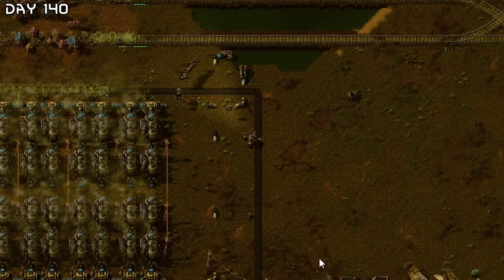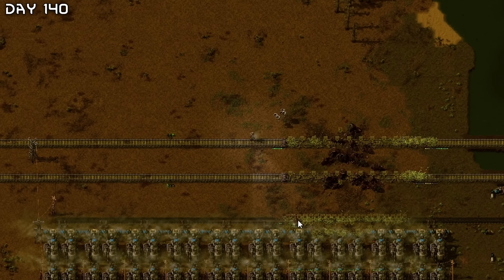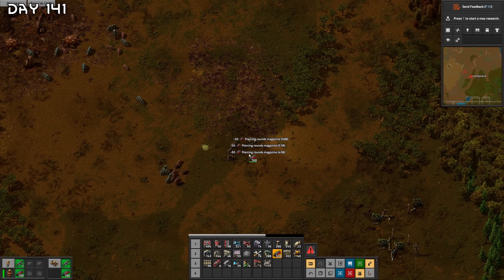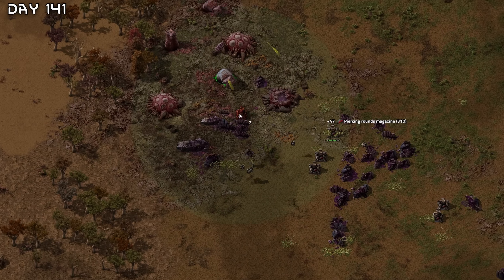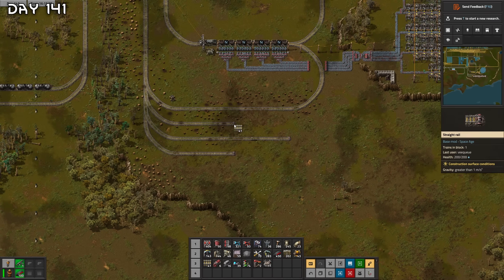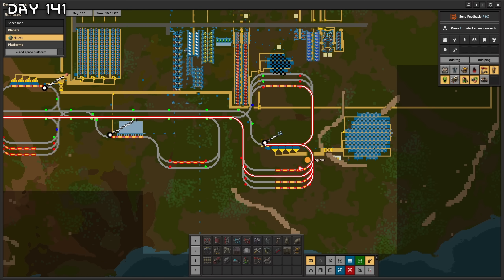The biters have expanded — more biters. I need to take care of this nest. Come on biters — no, not my car! These things are tough. Oh wow, they're all dead. More storage, more space, parking lots. All the issues have been worked out — this is our current train system.